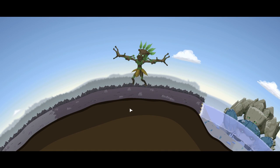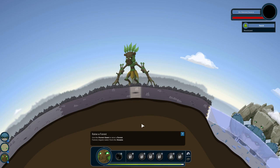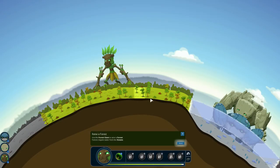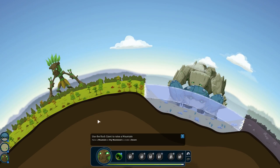The forest giant is going to help us to create a forest — kind of coincidental, isn't it? I do like the graphics as well, they're fun. Your forest requires water from the oceans. You can see along the bottom that this land here is wet, while this land is still dry — that's what allows us to place the forest. Now it wants us to raise a mountain on dry wasteland to create a desert.